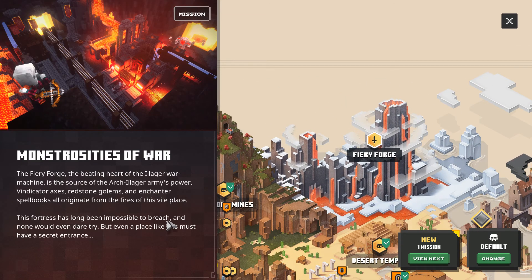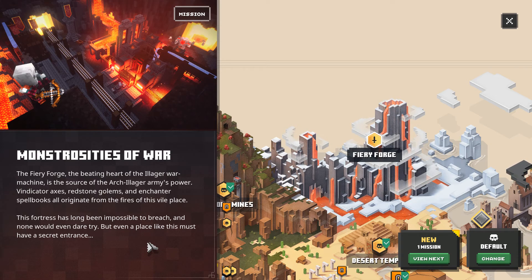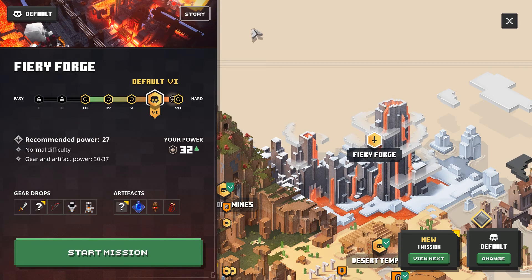Let's look at the story. The Fiery Forge — the beating heart of the illager war machine and the source of the arch-illager army's power. Vindicator axes, redstone columns, and enchanter spellbooks all originate from the fires of this vile place. This fortress has long been impossible to breach, and none would even dare try, but even a place like this must have a secret entrance. Okay, so this is the difficulty selection — you can't select the two easiest, you can go down to three because of our power level.